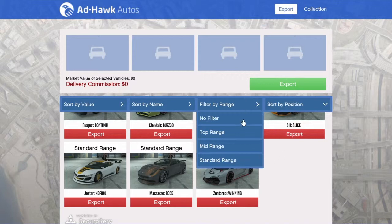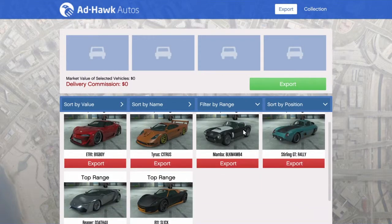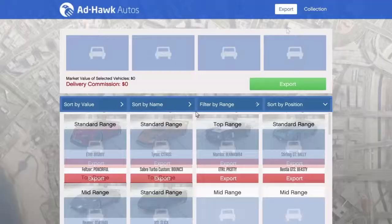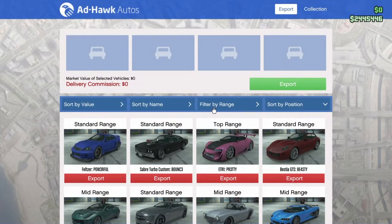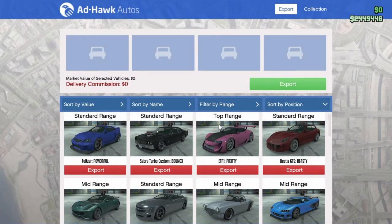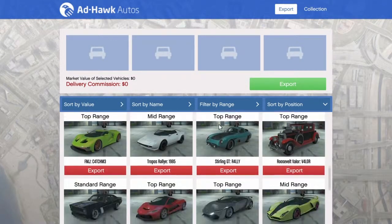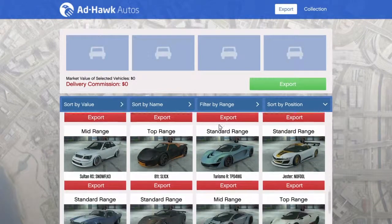If you want to sell a car, simply press 'export' on the car and then 'export' again on the green bar. Rather than just telling you, let me show you. Here we are at the main page — I select the car I want to sell. In this example I will press the collection button at the top right of the screen.